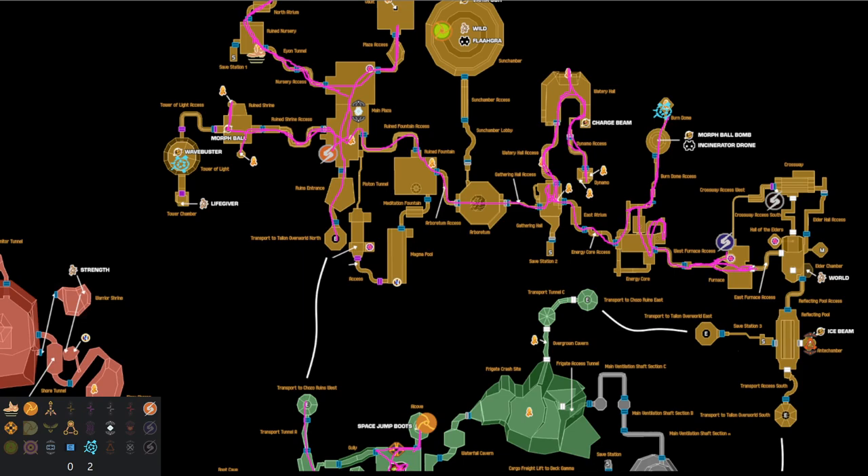Coming in here we can do the singular check after the ghost fight — it's nothing. When we check crossway we find our phazon suit. We've got space jump so we can climb the room and grab that. We don't even have our artifact hints yet but we've got phazon suit — love to see it.